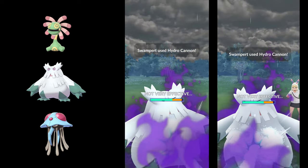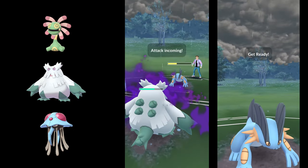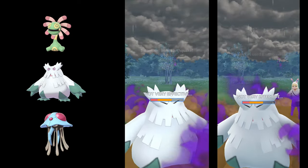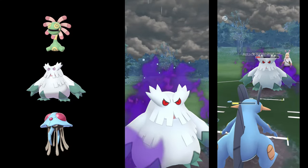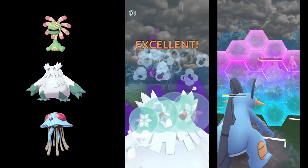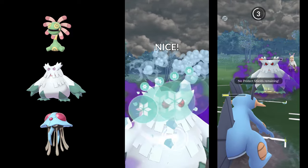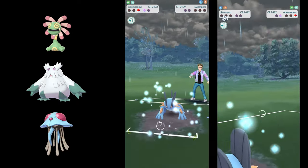I'll show you the damage — even though it's Shadow Swampert, it can probably tank three Hydro Cannons. I'll show the Earthquake damage too — maybe two Earthquakes aren't enough. Two Earthquakes might be enough, but Swampert takes a long time to charge up two Earthquakes while Abomasnow can use Weather Ball maybe three times. Here I farmed up two Weather Balls, and even though Swampert farms up and shields, you still have no chance.